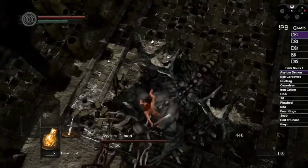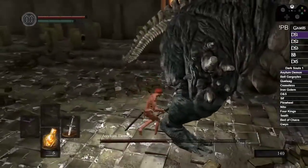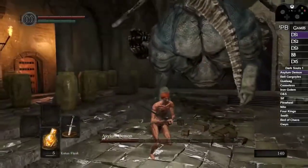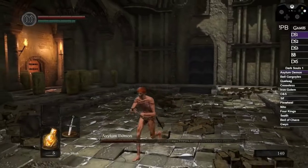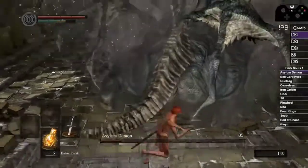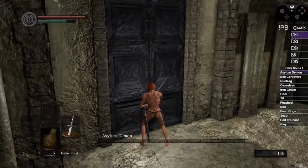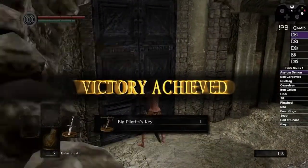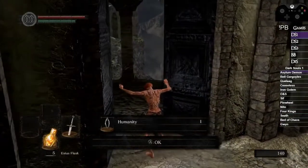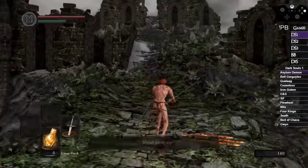Right here I do a jumping attack on Asylum Demon. The jumping attack does more damage than a regular plunge — it's a forward R2, like a guard break input. It's tricky because you might mess up the buttons, but you get way more damage. If it doesn't work, do a regular plunge with R1. We're trying to get behind him constantly and only do heavy attacks with the longsword. The R2s work really well on this weapon.